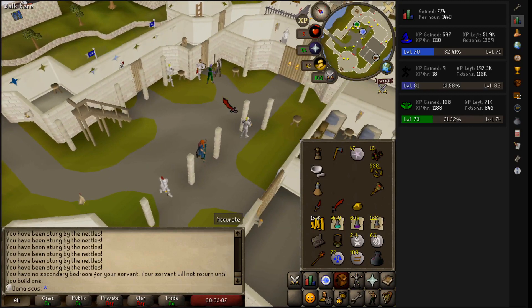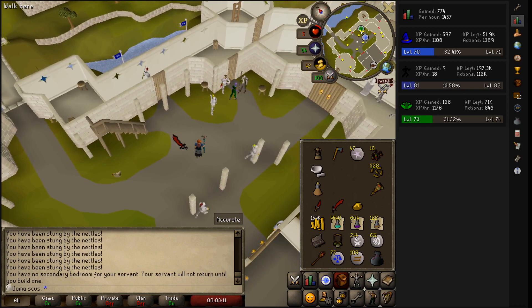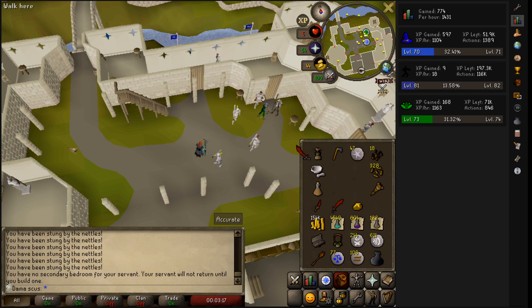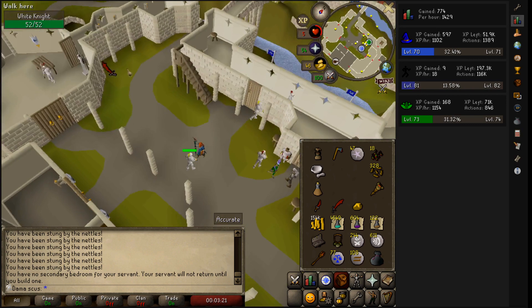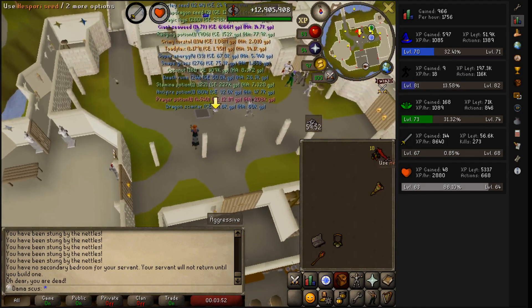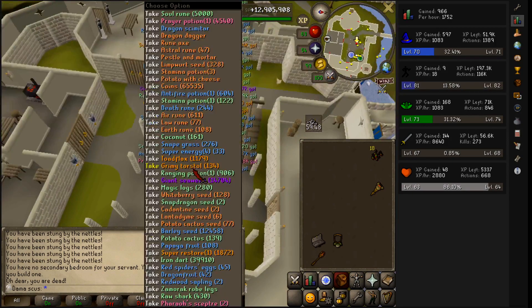I need GP so I can go get Karambwans from over there. It should be good. I want to get a full inventory of that. So here we go. I'm going to start the timer now. I'm pretty sure I know what to do with this quest. I kept a bunch of this stuff on me. Oh cool, I get to keep the Ivanstaff. That's good.